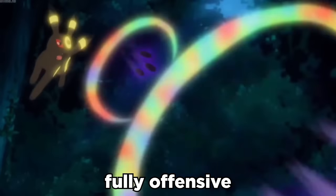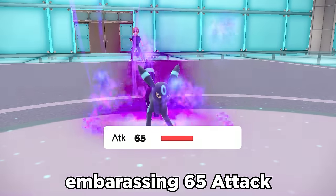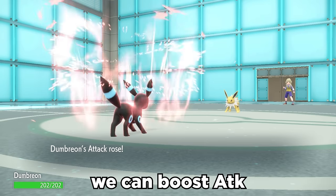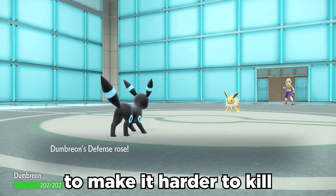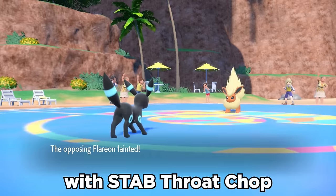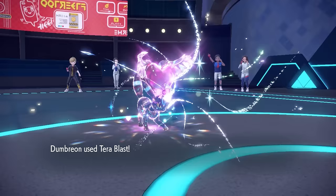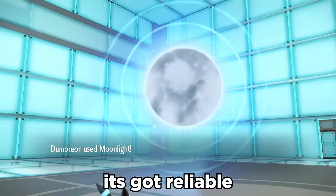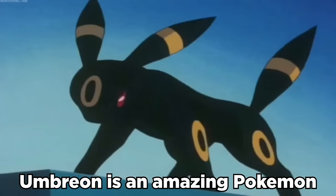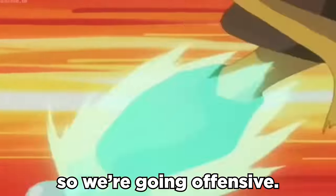But what if we tried to make it fully offensive as a physical sweeper? We can help out its embarrassing 65 attack by setting up with Curse, and with already insane special bulk, we can boost attack and defense to make it harder to kill and become an offensive threat with STAB Throat Chop. Terra Fairy covers weaknesses and gives good damage with Fairy Terra Blast. It has reliable recovery with Moonlight, so we're going offensive.